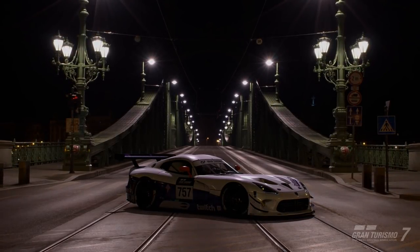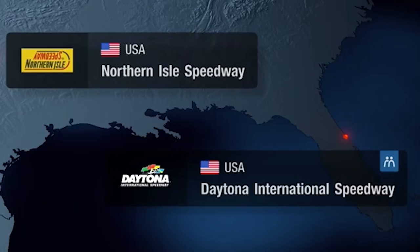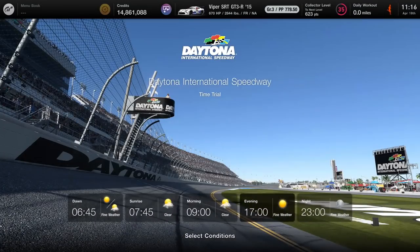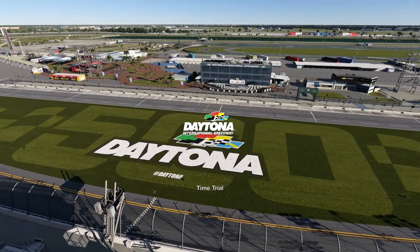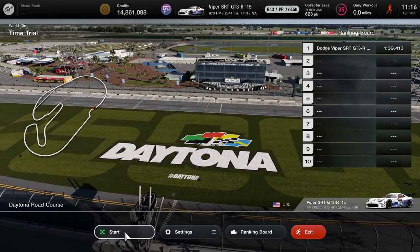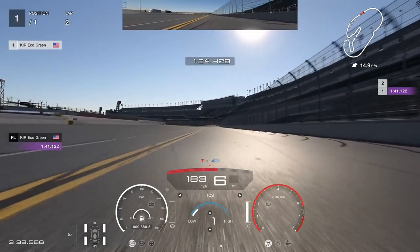We're going to take it back to Daytona and do some more testing here to describe how we use traction control in this game. We're going to go to the road course — we'll do it in daylight and see what happens. Bringing it back to Daytona, we're going to start things off again. As you can see, we have our old time there, 1:39.4, and a totally stock Viper. The only thing we've done is ballast and other things.